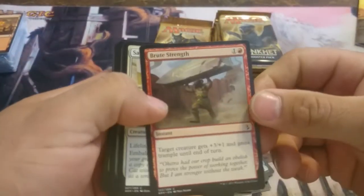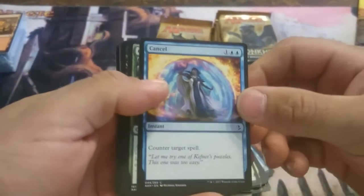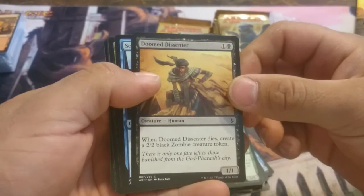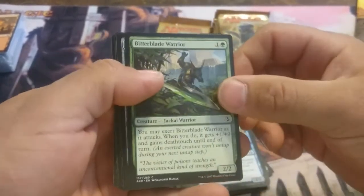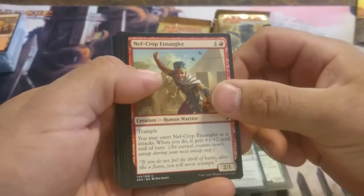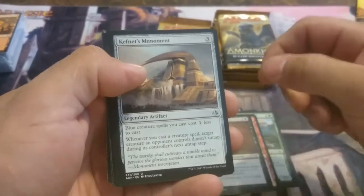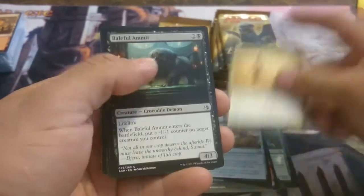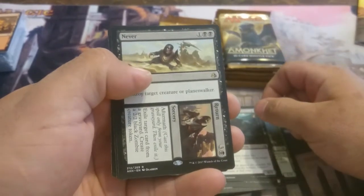Pack number two. We have Brute Strength, Sacred Cat, Cancel, Colossipede, Doom Dicenter, Scribe of the Mindful, Bitterblade Warrior, Honed Kopesh, Deathcrop Entangler, Cartouche of Ambition. Our first uncommon: Kefnet's Monument, Wayward Servant, Baleful Ammit. And for our rare this pack, we have Never and Return.